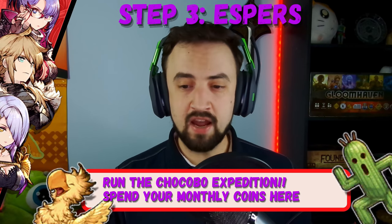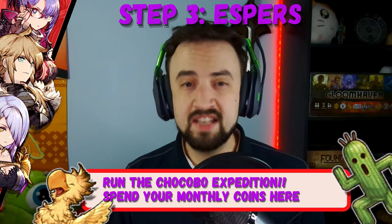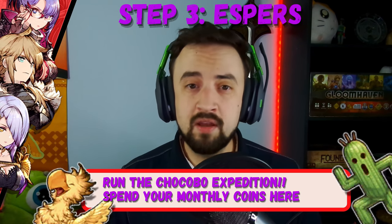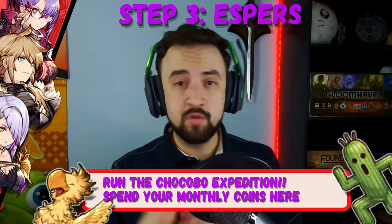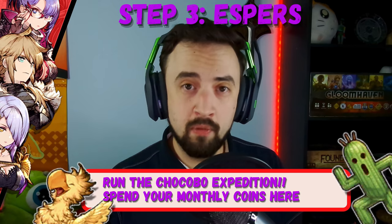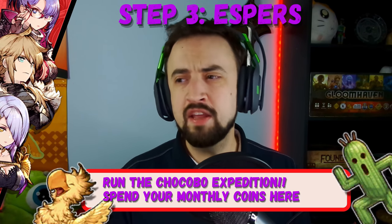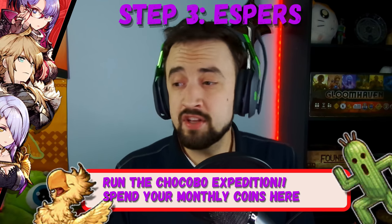Let's talk about espers — that other piece to the unit puzzle. Espers are summons from other games; your units can equip them and they buff your unit's stats with things like slashing attack up or magic resist. There's not really a super fast way to level these. You collect them by pulling the vision card they're attached to — for example, pulling the Fenrir vision card gets you the Fenrir esper, and you don't need dupes for the esper. You level them using crystals obtained from running the Chocobo missions, so run those all the time.